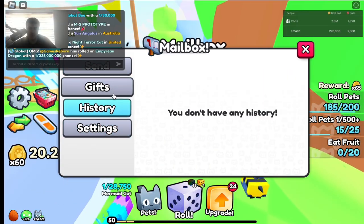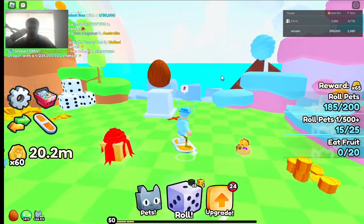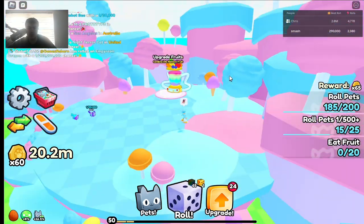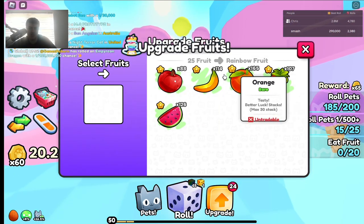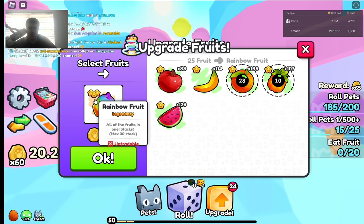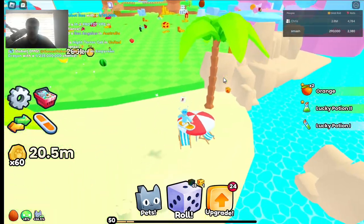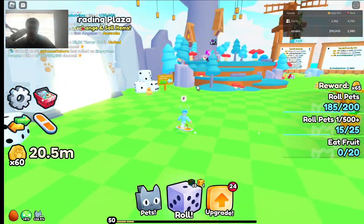There's also a mailbox where people can send you stuff, though it costs a little bit to send things. There are different eggs — I'm on the wooden egg right now and I'm trying to save up for the beehive egg. There's also the upgrade fruits machine where you can upgrade fruits to rainbow fruit, and there are a lot of different fruits in this game beyond just rainbow fruits.